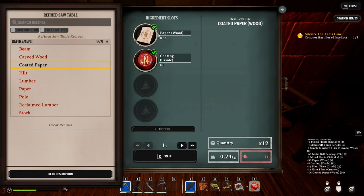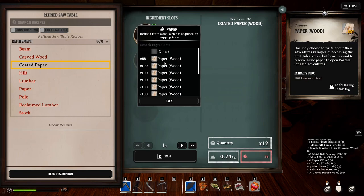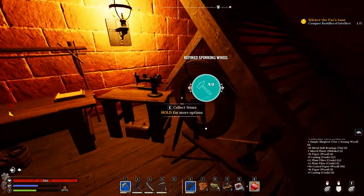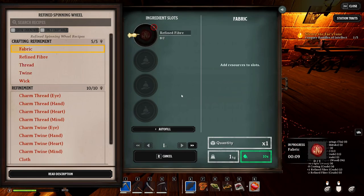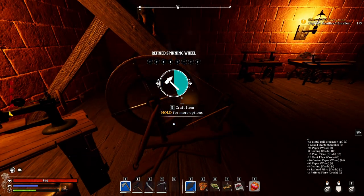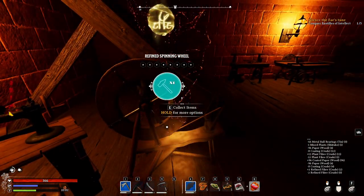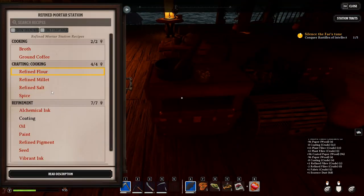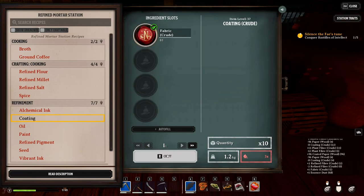Be careful when you auto-add paper, because this could also pick the coated paper you've just made. So make sure it doesn't pick that, otherwise you'll be wasting it. So we take that refined fiber and make some fabric. One fabric will create ten coatings. Just go to your refined mortar station and pop in your fabric. This will make you ten — one fabric will create ten coatings.